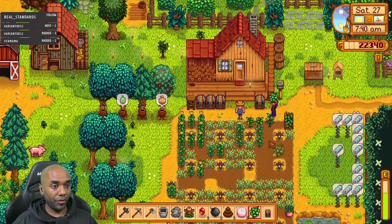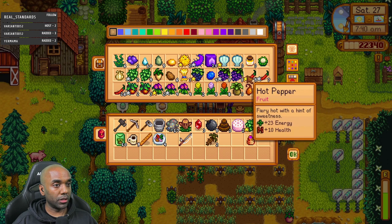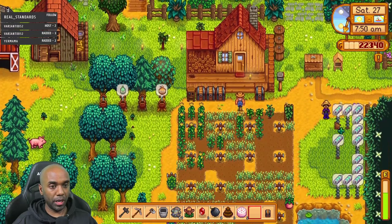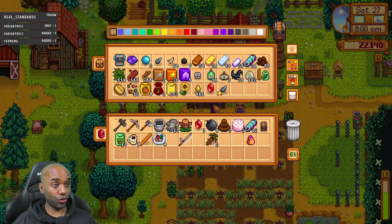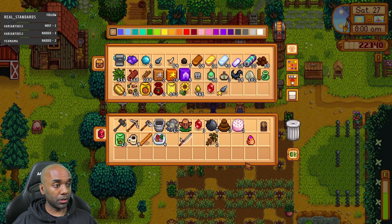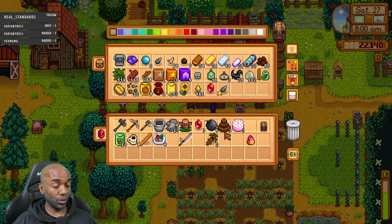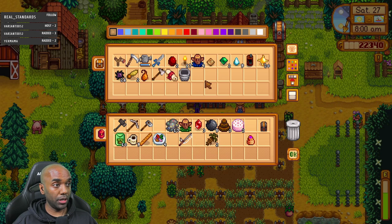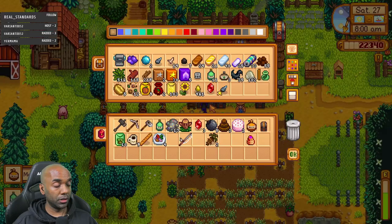Let's get rid of some stuff. There's a hop — it's gold quality though. Maybe I'll sell some hot peppers; I know I'm keeping them for gifts but gold hot peppers are fine. Let me grab these batteries. I need a bunch for sprinklers. Looking at what I have on me, it looks like the plan was to do a skull cavern run, so I might just do that and start getting some much-needed iridium.